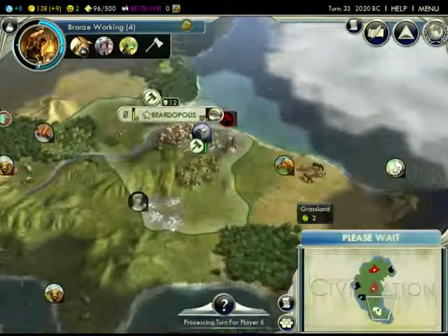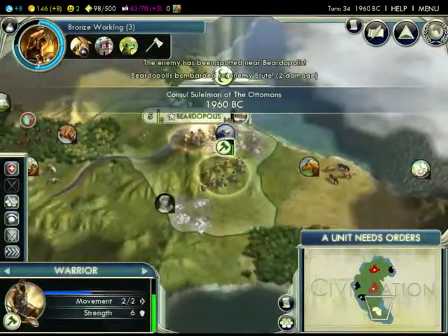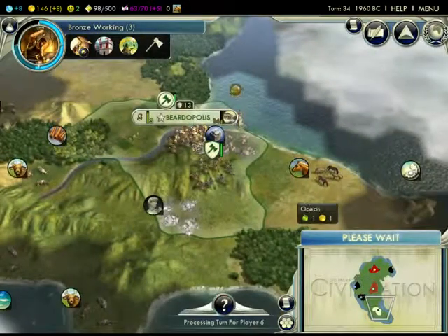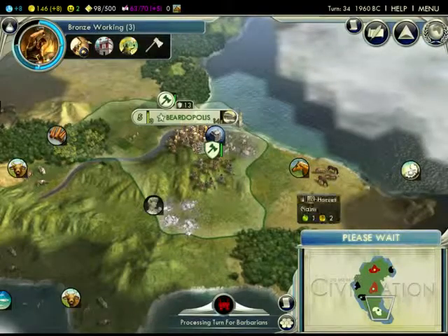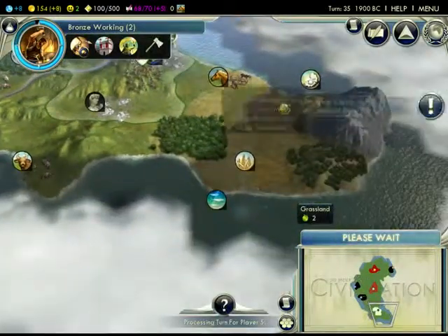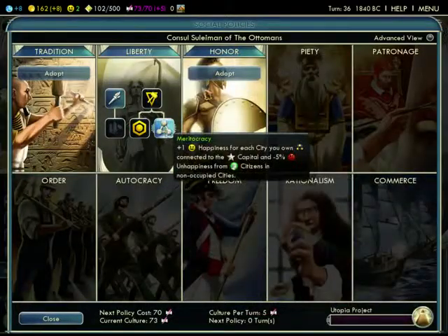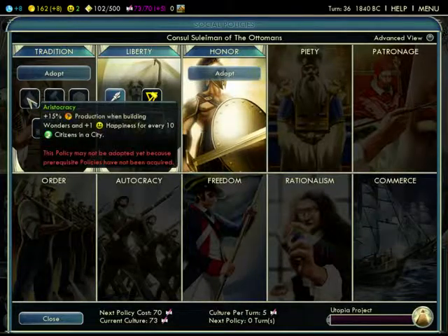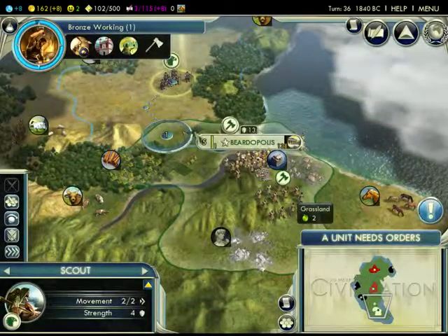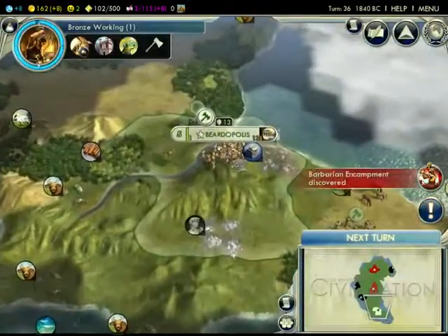All right — let's just bombard that barbarian. We'll heal up. Well, we recovered. Man, we're 18 minutes in already — this is going by way too quickly. Civ is a very long game, so this may be a very long series, but that's good because Civ is fun. My guys are almost healed up. Then I think we'll go take out this barbarian encampment. What's Tradition do? Actually, Tradition would be good to start. Let's start bringing our scout back — our units are all trained up. There's quite a few of them — let's go show them who's boss.